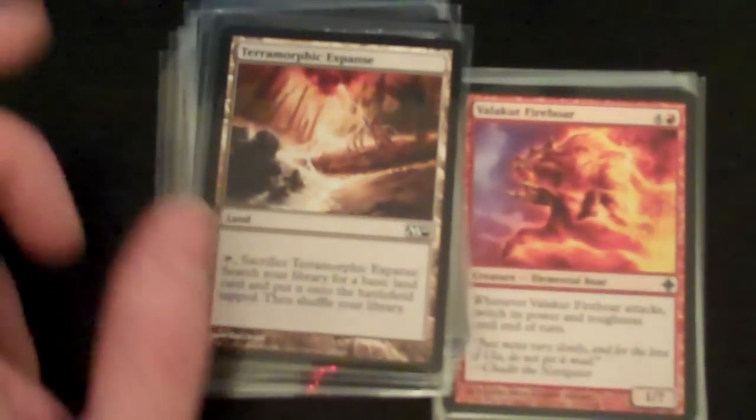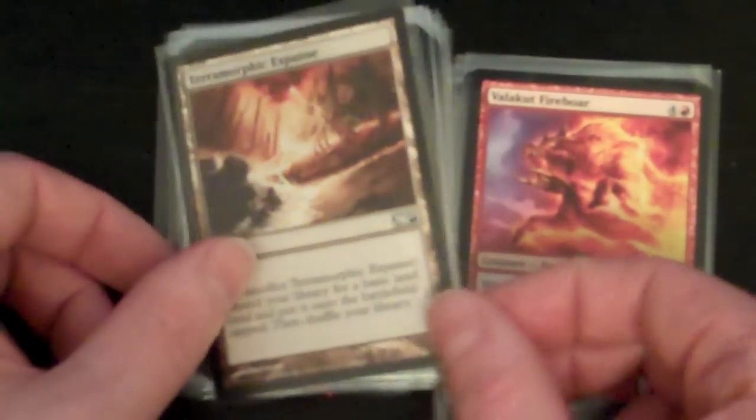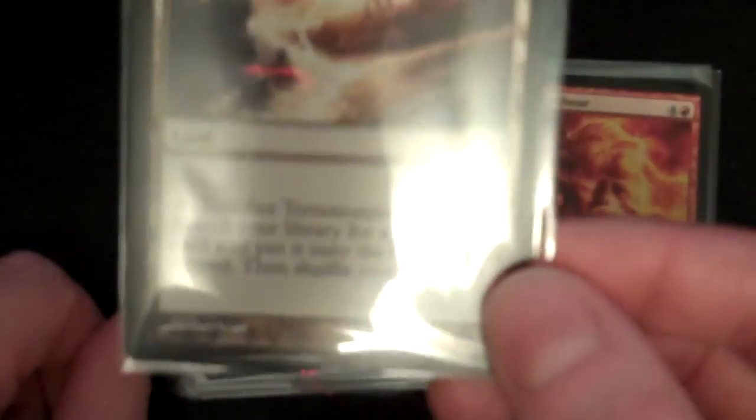Another Terramorphic Expanse — it's good you're getting a lot of Terramorphic Expanse here. I don't know if you can see what the card actually says very clearly, but interesting card this. Terramorphic Expanse: search your library for a basic land card and put it into the battlefield tapped, then shuffle your library. So what it allows you to do is fetch a land from your library and bring it into play.